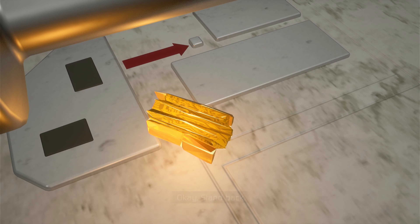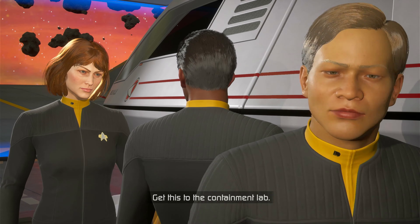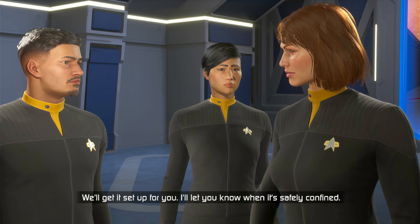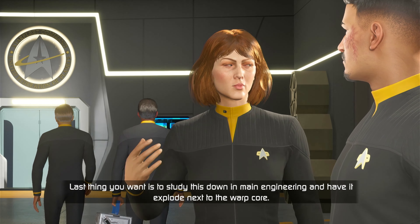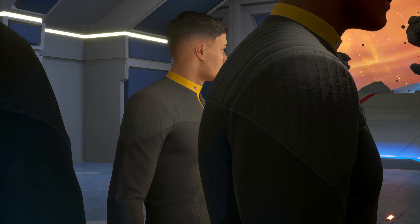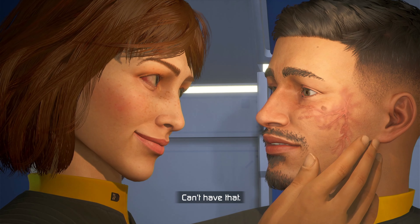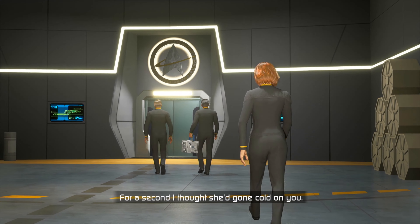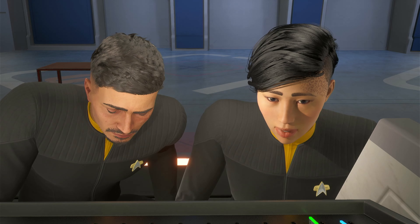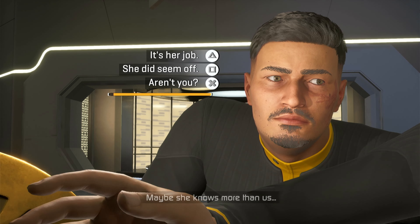Get this to the containment lab - we'll get it set up, I'll let you know when it's safely confined. Last thing you want is to study this down in main engineering and have it explode next to the warp core. Here's a note for you, Star Trek The Next Generation: don't study phasers next to the warp core. For a second I thought she'd gone cold on you, like she might have changed her mind. But I guess this whole situation has her spooked - maybe she knows more than us.